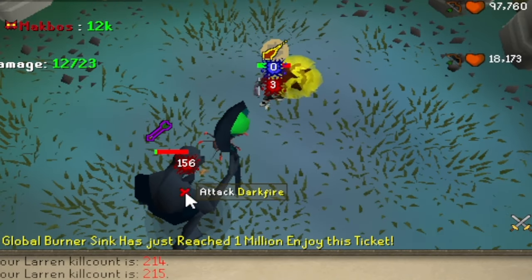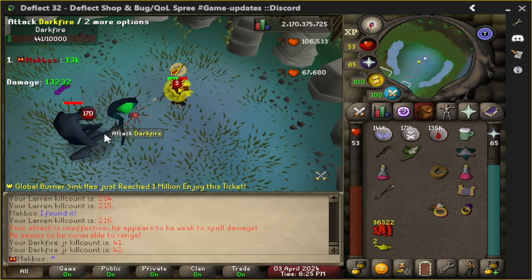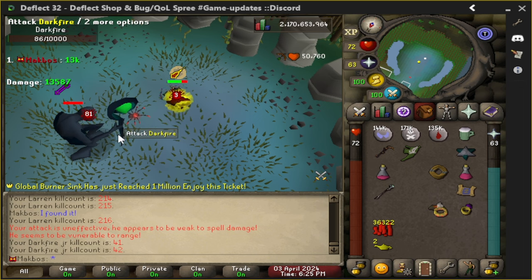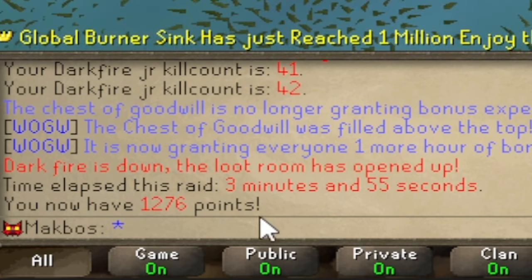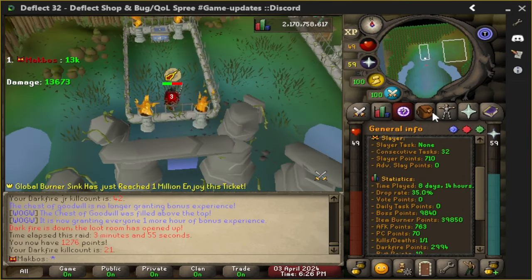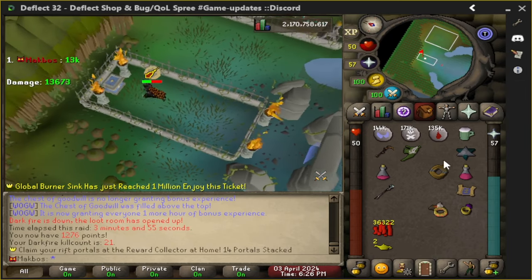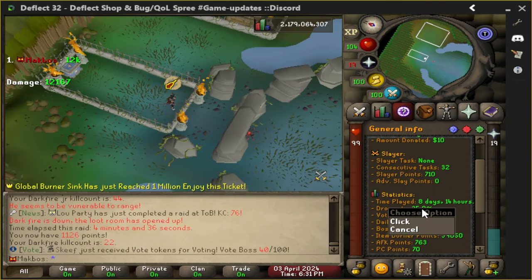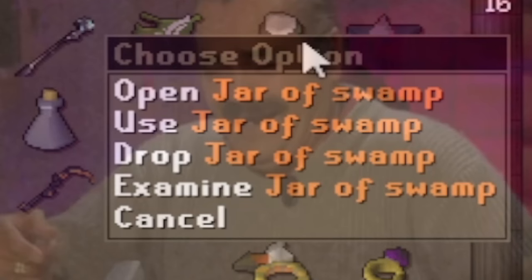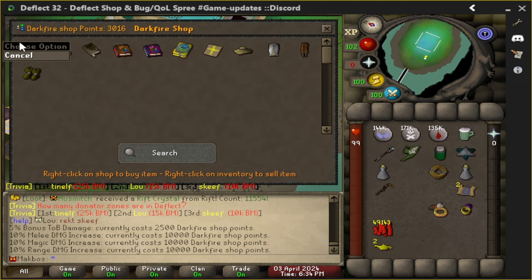Look at that bow Hillmar gave me — the damage is sick: 156, 189, 121, 170! Thank you Hillmar, that took maybe five seconds to kill the darkfire — I think that's a world record. Three minutes, come on, give me the loot. They say if you click on the drop rate before clicking on the chest you will get the darkfire handle. Jar of swamp — stop trolling!